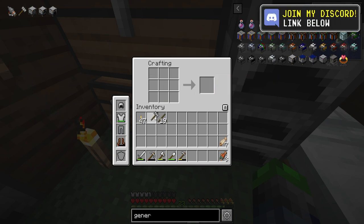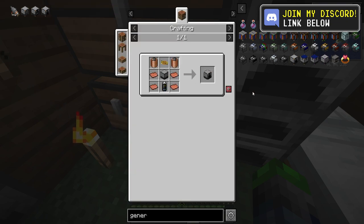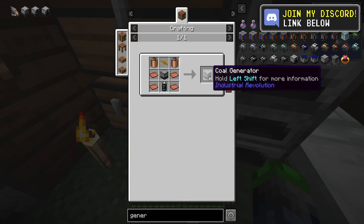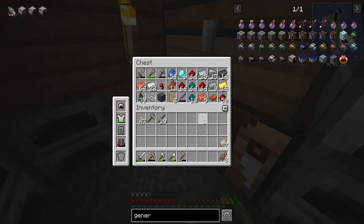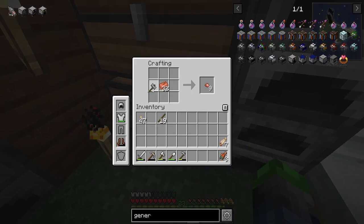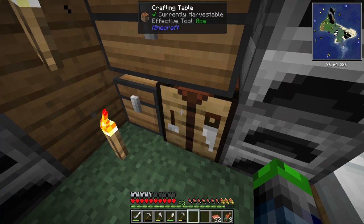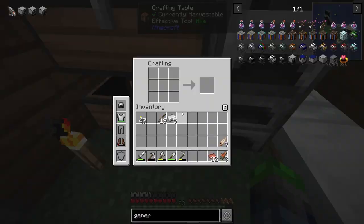This is going to allow us to make some plates. So we're going to need to make three different machines here. The first being the coal generator — this is going to produce power for the other two machines. So we need to go ahead and get this made. We'll need some heat coils, and we're going to need a lot of copper plates here. All we got to do is combine those together.